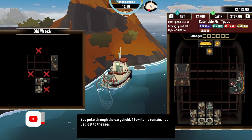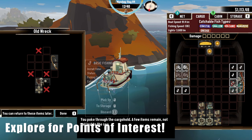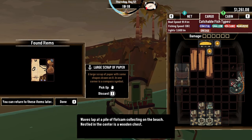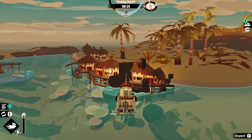My first tip is to explore every inch of an island when you come across it. The game does an excellent job at rewarding those who explore, whether that be in the form of crafting materials or research parts. The points of interest that you're able to interact with glisten when you get close to them, which will then allow you to explore them.